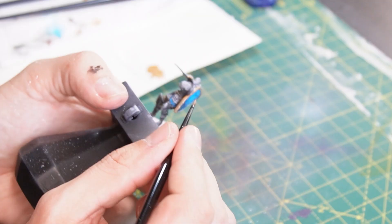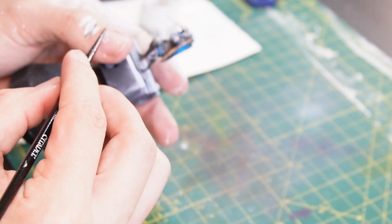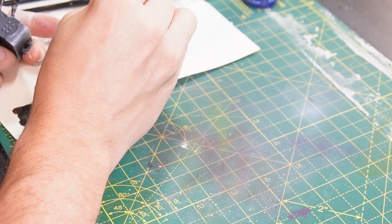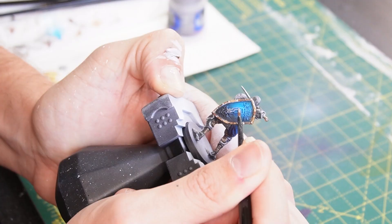With that done, the last little bit left to do on the armour is just to edge highlight it with some Corax White. Then to finish off the shield, I'm going to use some Rhinox Hide to add some darker shading to the shield in between the little copper areas. And last but not least, some Runefang Steel to the crest on the front of the shield to really bring it out from the blue.